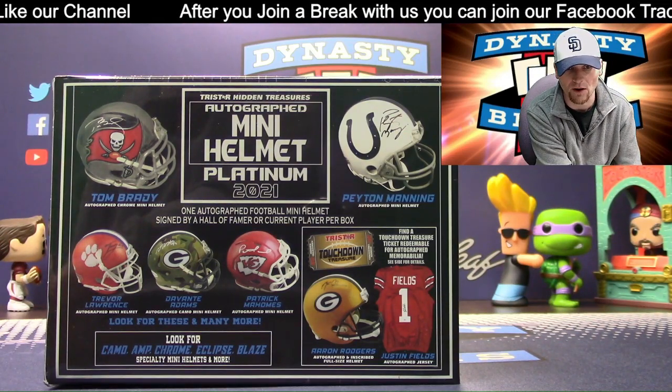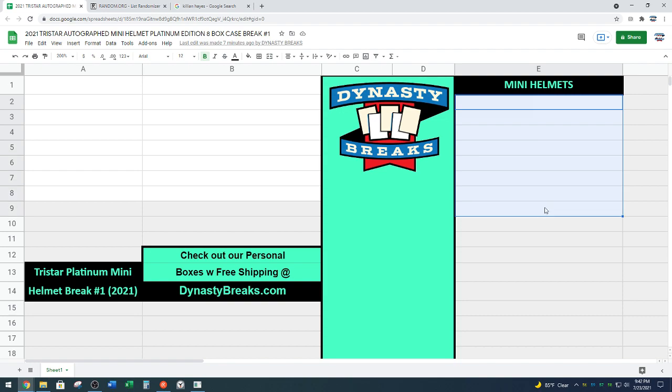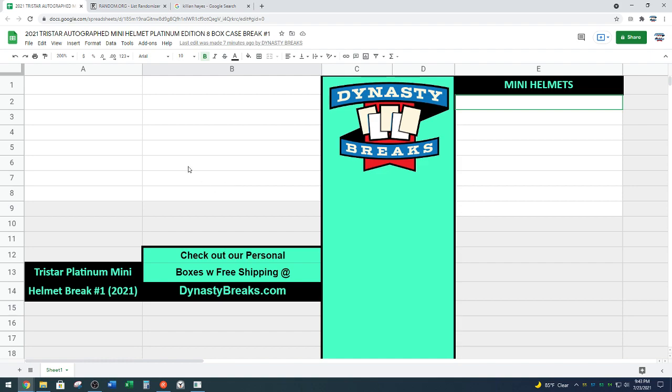It is serial numbered. Here's how this is going to work. We're going to open the eight helmets, George is going to type those in up top where it says Mini Helmets. Then we are going to randomize everyone's names that are in the break for our draft order. You guys are going to get to pick these helmets draft style. We are looking for Neil — he hasn't checked in yet in chat. After we randomize, that'll be our draft order one through eight. Before we start picking helmets, we'll give you guys about two to three minutes to trade picks.